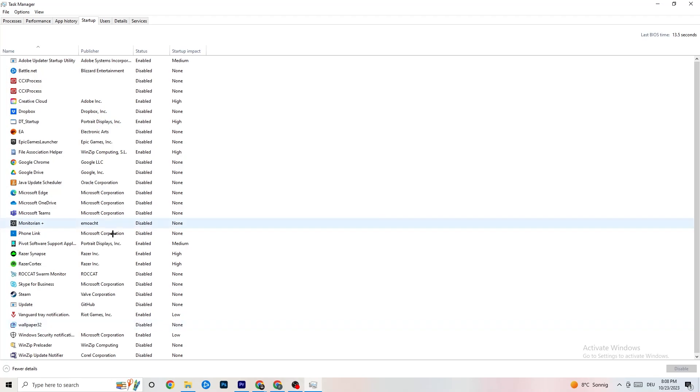Now go to the Startup tab in Task Manager. I've disabled nearly everything here and I want you to disable every single program that auto-starts in the background, to decrease GPU and CPU usage. Right click any startup program you don't need — like Adobe Update — and click Disable. Do that for every program you don't need running. Then we're finished with Task Manager, so close it.